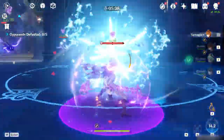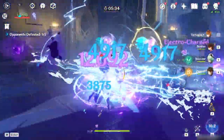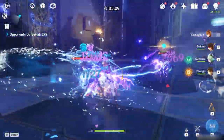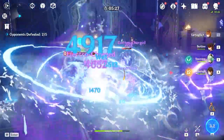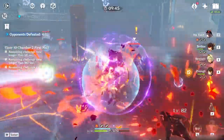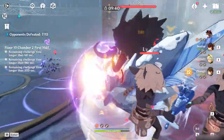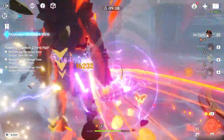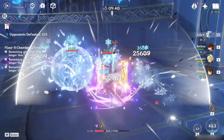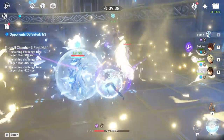Beidou fits in most team comps. One that comes to mind is with Tartaglia, as she fits with him perfectly due to how Tartaglia does normal and charged attacks with Hydro damage — this combo enables massive electrocharged with high damage potential. Hu Tao is another example, as she does normal and charged attacks as well with continuous overload, which is excellent against mobs with shields. Mona and other catalyst characters are great with Beidou as well. One of the most OP combos is with physical carries, especially Eula, as she is Cryo and Beidou is Electro, making them a best fit for each other.